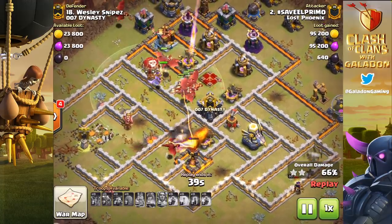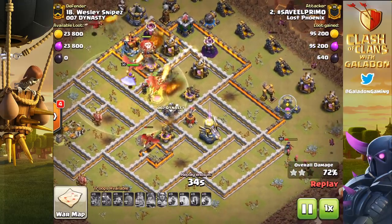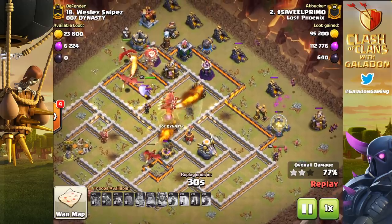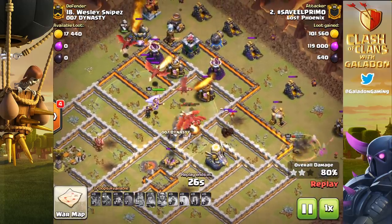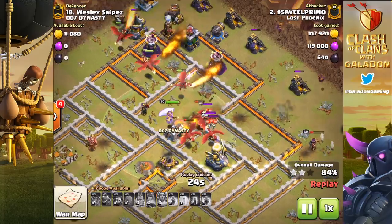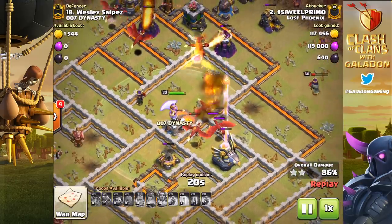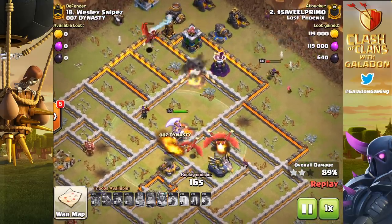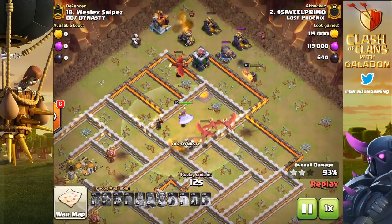Yours truly Galadon picks up a relatively easy three-star against a pretty strong TH12 — not maxed out, but with a lot of maxed out defenses. We're going to talk about a definite weakness to the bat spell. We'll look at this base and then the next two three-stars from Lost Phoenix members who will take note and change their bases accordingly.